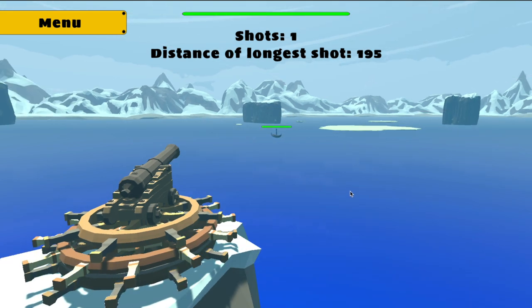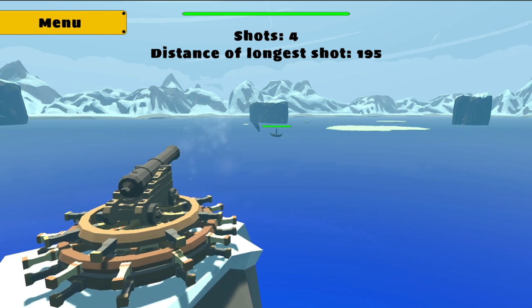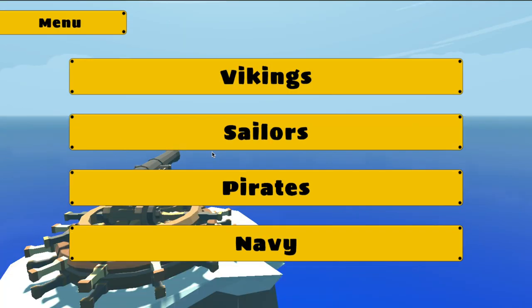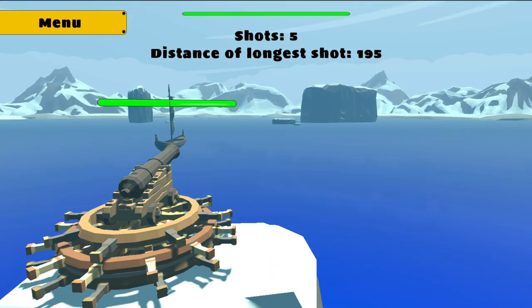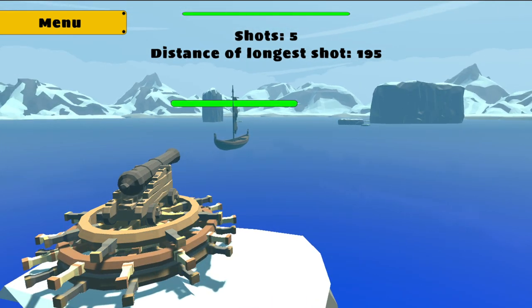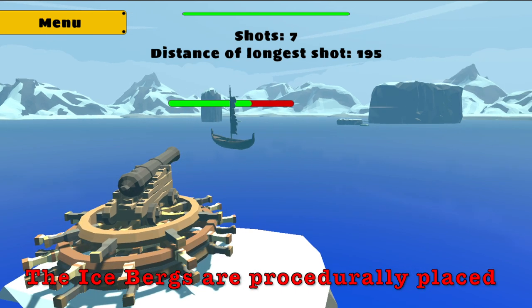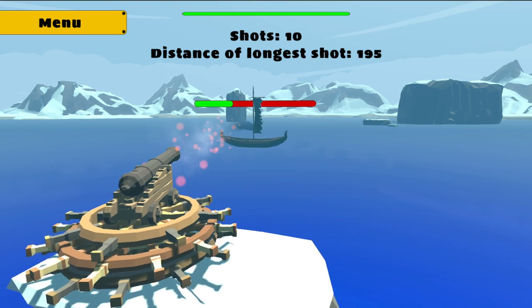The next thing I added were levels. The original game is just sort of this random survival game until you can get a score of 20, but I think it's a lot more fun if you can progress through an actual existing campaign. So I created 20 levels for four different categories of maps. I didn't want to build everything by hand, so a lot of the maps are actually generated with an algorithm that creates them procedurally. I like to try and do something along those lines for most of my games, and I think it worked pretty well for this one.